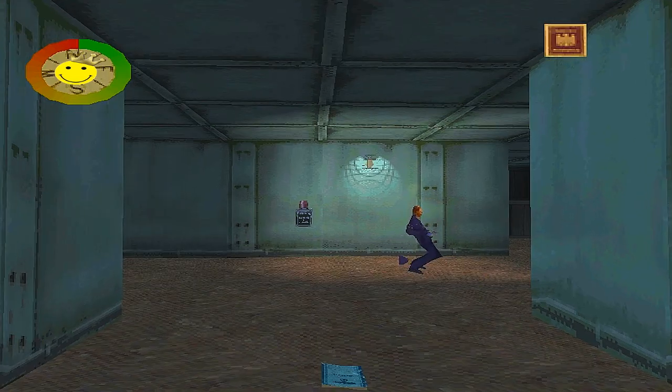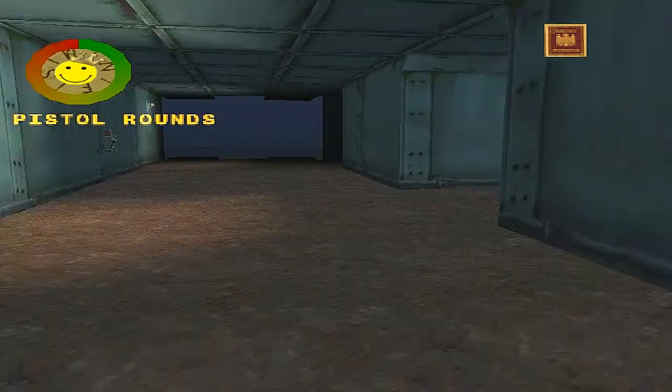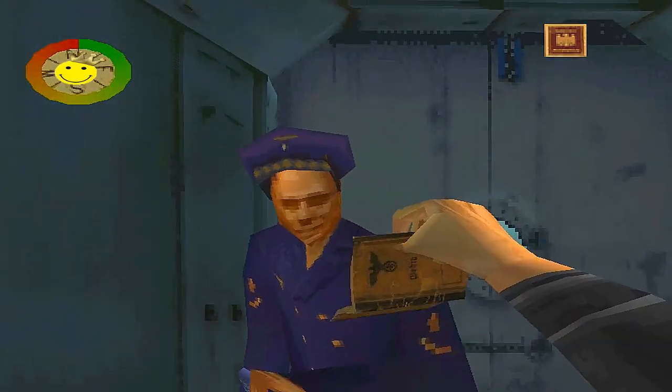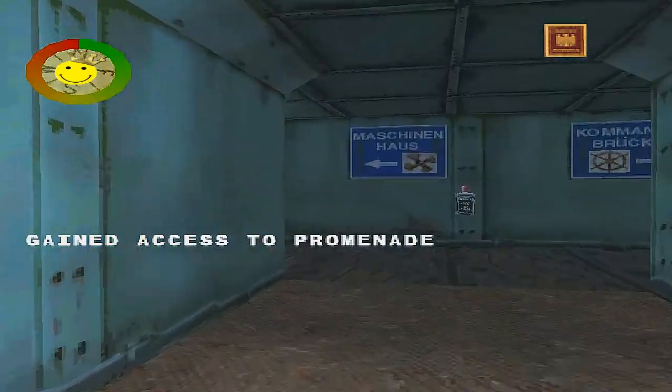If you shoot that guard, he will drop our first objective, which is Acquire the General Pass. Head towards this soldier and he will open this door for you as soon as you show him your passport.